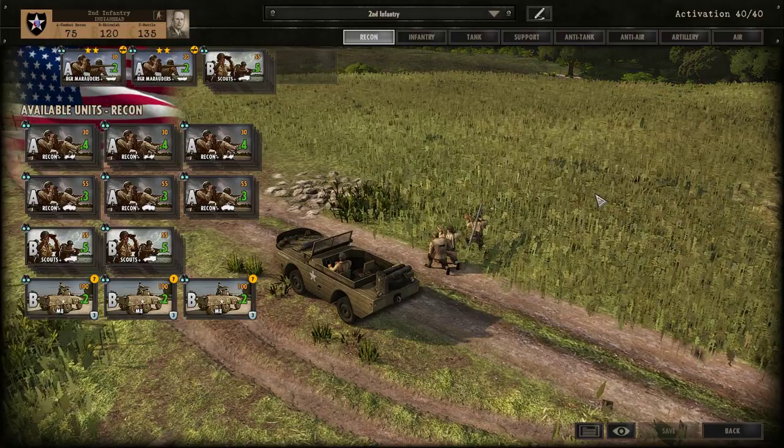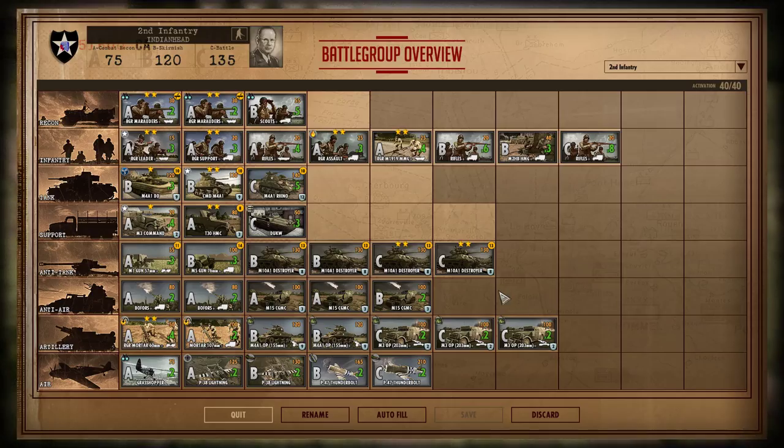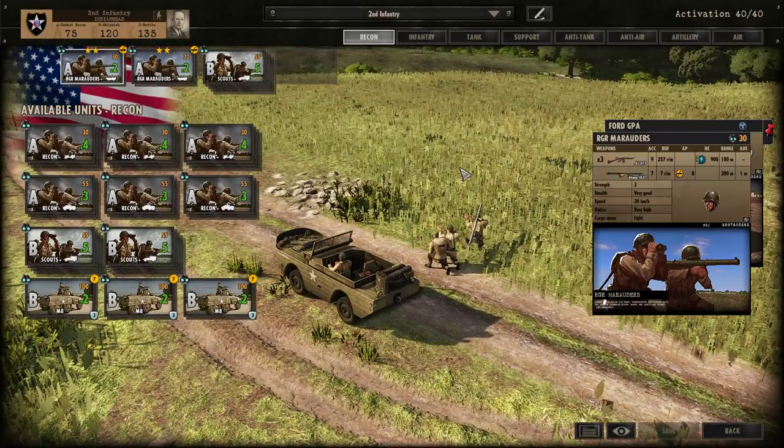Hi, this is Attila and this is a battle group guide for Steel Division Normandy 44. This is a guide for the 2nd Infantry Indian Head — a battle group I created. I'll give you the code in the description. This is mostly an infantry division, which means their tanks are not that great. I'll explain my unit choices, and after that I'll make a separate video on how to use it. Let's start with the recon tab.